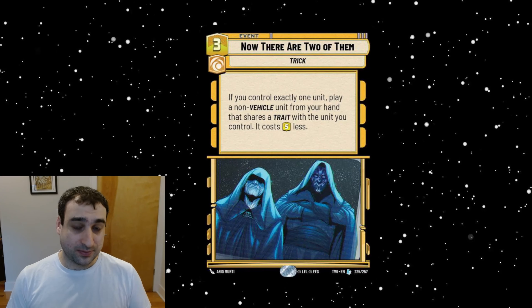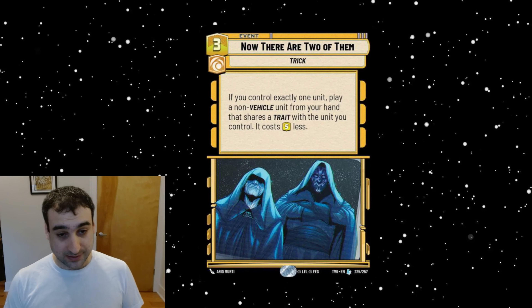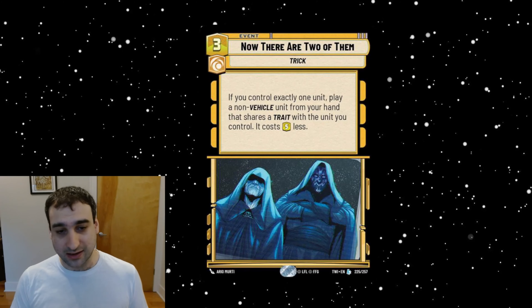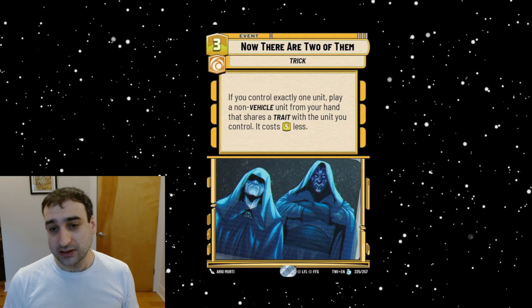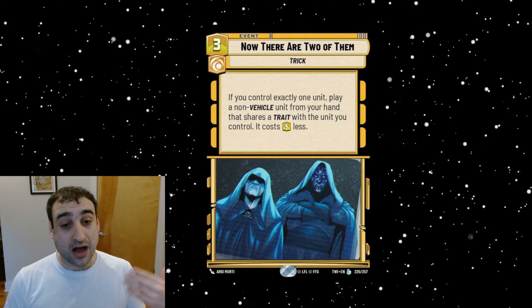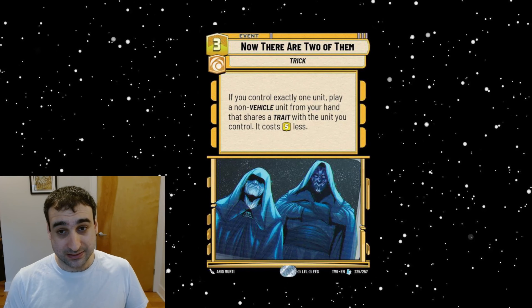Other things to look at: Count Dooku, Vader, all those seven-drops that are really powerful — Luke, Han. You look for a card that costs four so you can next turn play those big things. Kanan can go into Luke if Kanan is the only unit in play. Common traits right now to look at are Underworld, Force, or Jedi. Potentially Bounty Hunters — play a Bounty Hunter on turn one, play Zuckus on turn two. I'm most excited about doing this with units that do something when they come into play: those big seven-drops that remove something on play or have Ambush, like Maul or Vader.